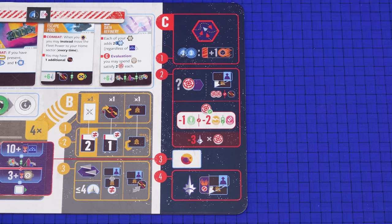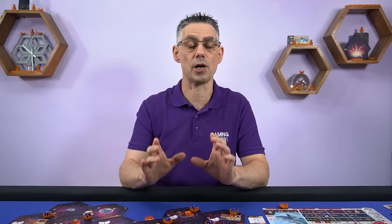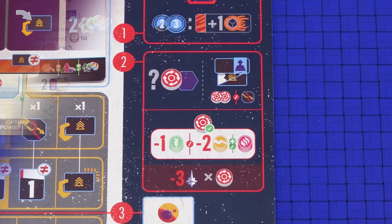The evaluation phase is where the voidborne strike back, players perform upkeep, the galactic objectives are resolved followed by each player scoring their agendas. In step one each player checks to see if the voidborne attack one of their sectors causing a skirmish. If you have no sectors adjacent to a voidborne sector and no sectors with a harbinger token on the edge you are safe — the other players however maybe not.